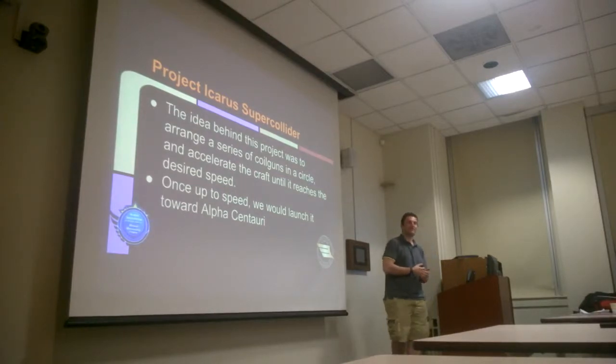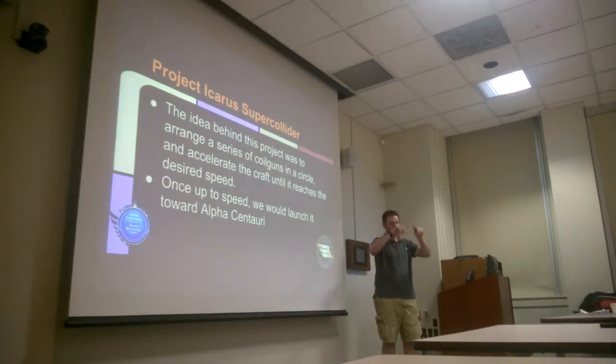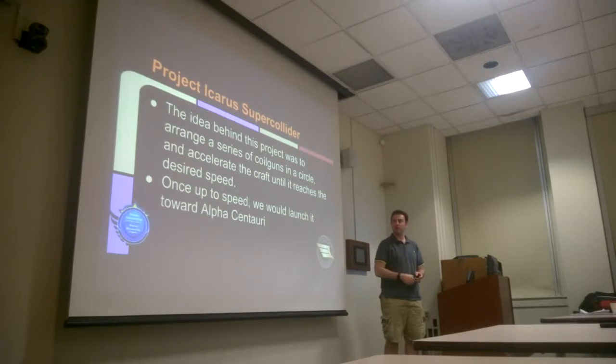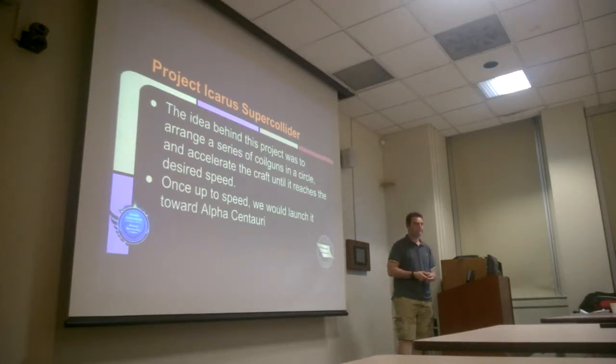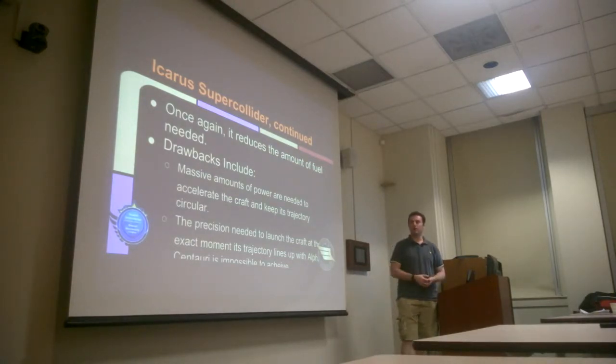This is called Project Icarus Super Collider. We wanted to take this idea of using coil guns and try to get our craft up to speed before we even leave the solar system. The idea was to use a series of coil guns arranged in a circle — similar to the LHC, the Large Hadron Collider, which is a giant ring with electromagnets that makes a proton travel in a circular path, accelerating it to 99% the speed of light. We're going to arrange these coil guns in a circle and accelerate the craft, then at a certain point launch it towards Alpha Centauri. This reduces the amount of fuel needed — you still need fuel to decelerate, but not to accelerate up to speed.